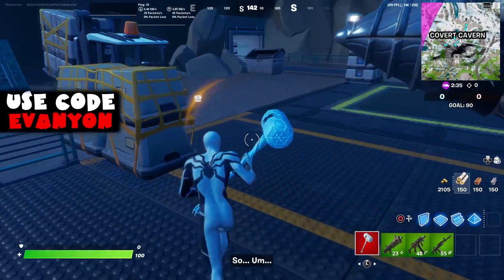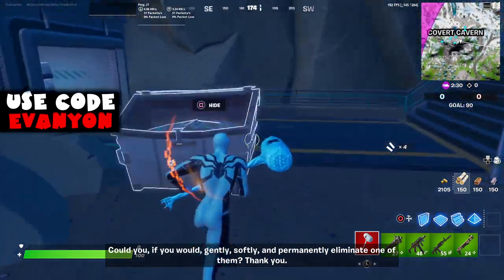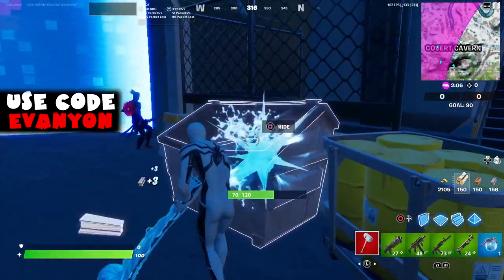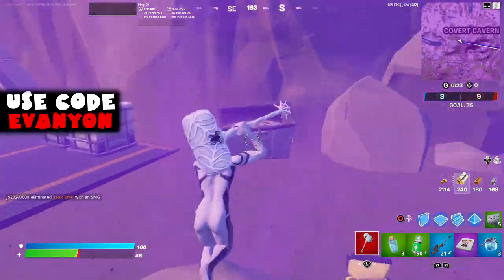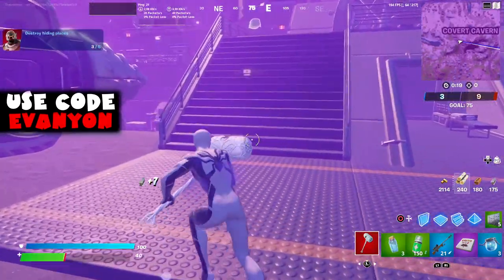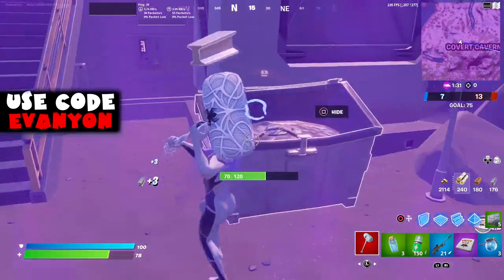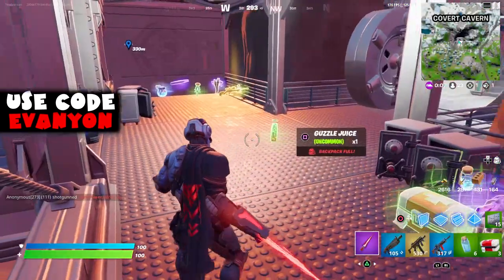Next, destroy hiding places. I did this at the Covered Cavern — there are four dumpsters in there and you need five for this. There's also a bunch of porta-potties, but I think they're all for transporting yourself to another porta-potty, which means they can't be destroyed. The best place to do this might actually be Tilted Towers — there are like eight trash cans in there. You don't have to do this on the same match anyway.